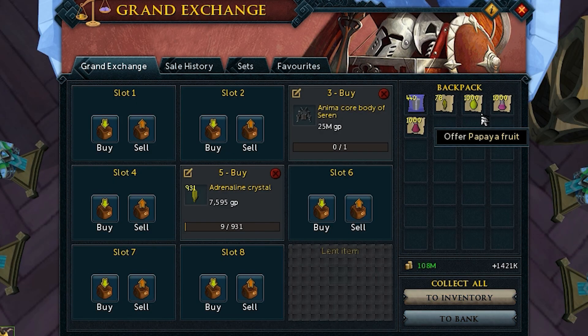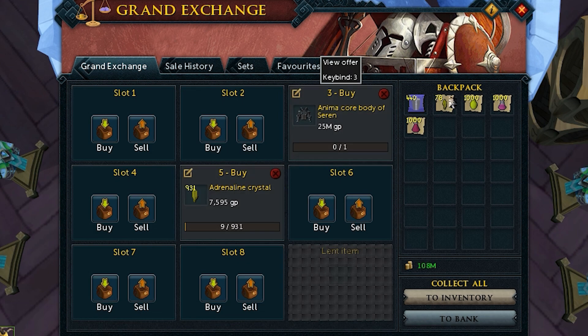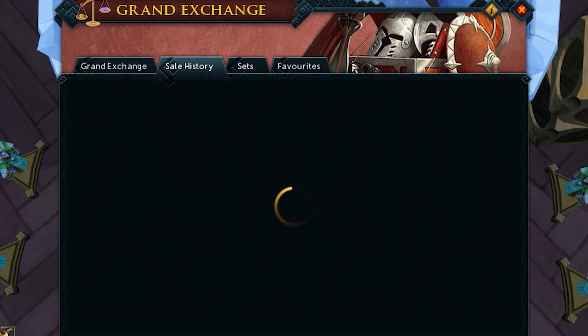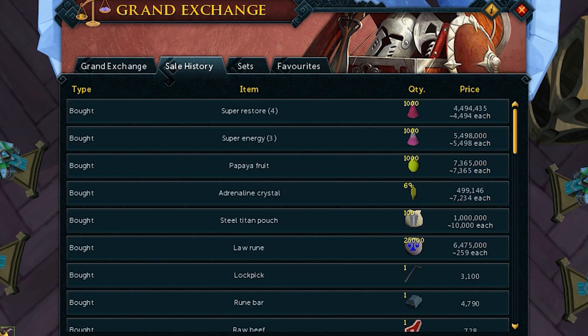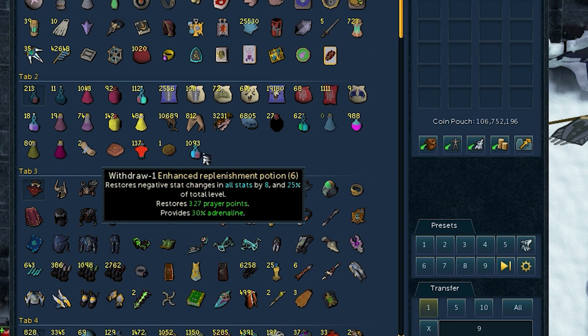These should be all the ingredients I need to make the Enhanced Replenishment potions. I'm still buying the Adrenaline crystals - I'm not in a rush since those are the last ingredient. I have to start with making Adrenaline potions, then turn those into Replenishment potions, and then turn those into Enhanced Replenishment potions. And here we have the end result: I have 1093 Enhanced Replenishment potions. These are probably going to last me for quite a long time.